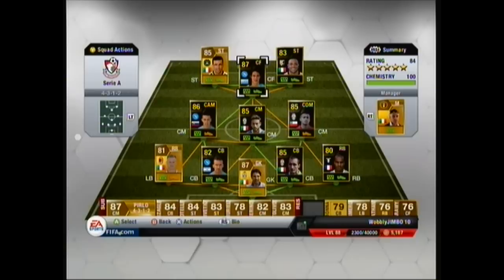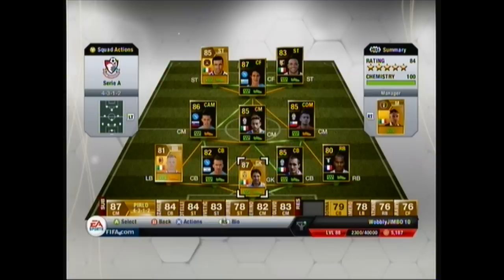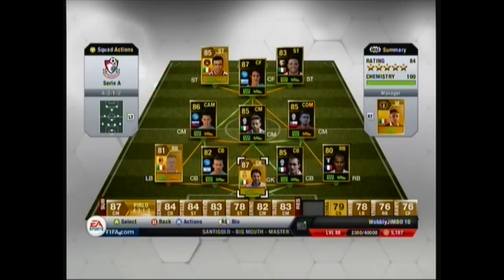So, like I was saying, we used a 4-3-1-2 formation in this squad builder, and all the players have got the 4-3-1-2 formation on them. He chose his manager to be Mancini because he's Italian - it's a Serie A squad builder. Most of the players are Italian, about six of them. It does get 100 chemistry, it's 84 rating, 5 stars. I'll put Wobbly Jimbo10's Xbox Live name in the description below, so if you want to add him, invite him to a game and he'll play you with his team.